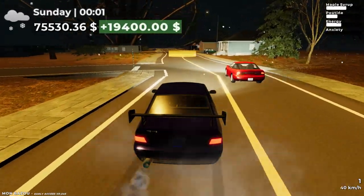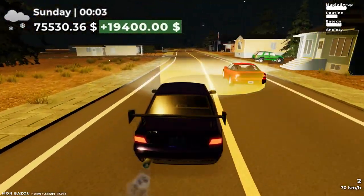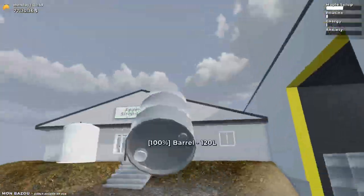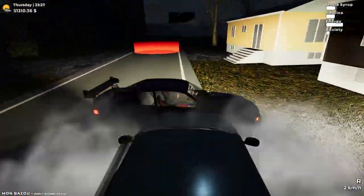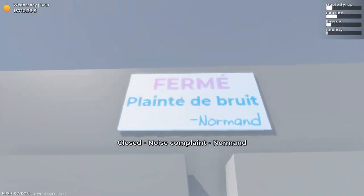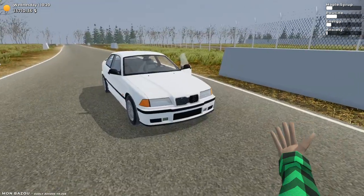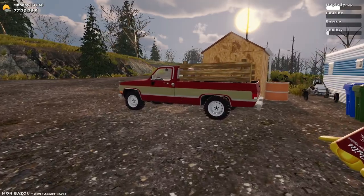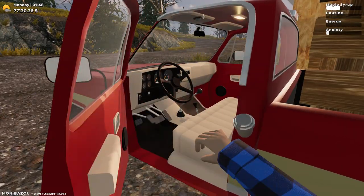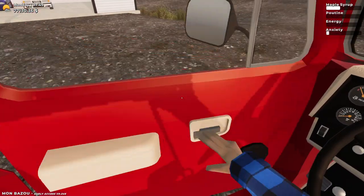Getting $70,000 to unlock the racetrack wasn't easy. I've spent the past several days in real life selling dozens of maple syrup barrels, selling french fries, and doing street races. I now have enough money to talk to Norman to open up the track for legal races. Hey guys, it's Triz here, and let's start our Monday off as I use my controller.